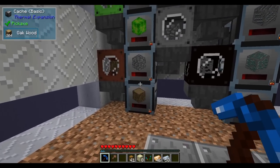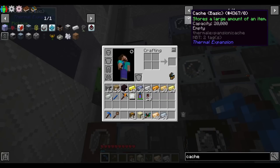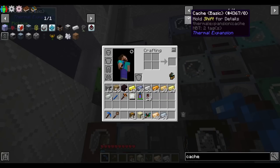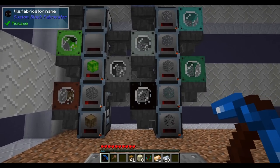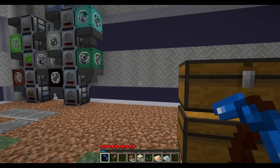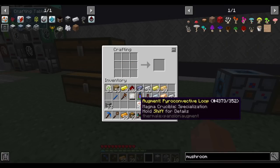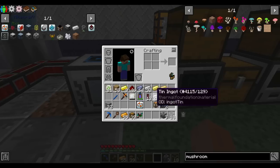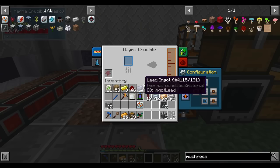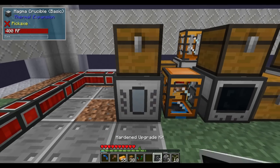I also moved all of our automated resource producer things to a corner and they're feeding into caches now. A basic cache holds 20,000 items and can be upgraded to 80,000 with a hardened cache, so they hold a lot more before filling up. I already had two pieces of nether brick and crafted a third to make the specialization upgrade — I think that makes it either faster or uses less energy per operation.